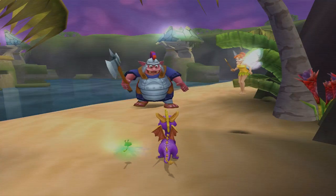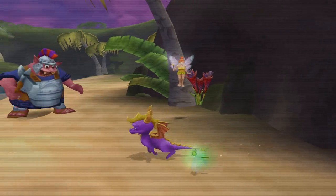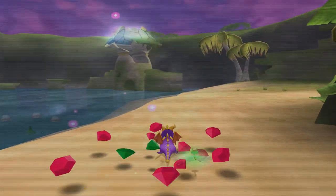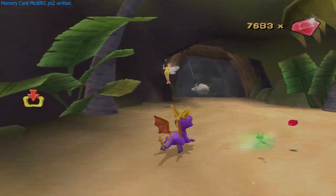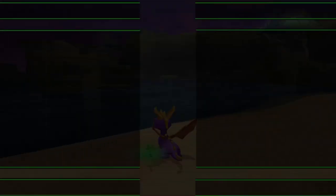Hey everybody, Nostalgia Scott coming to you guys with part 7 of our Spyro: A Hero's Tale playthrough. In the last episode, we made it here to the beach and did some random garbage quests like saving turtles. Now, I had a few issues with this game where the interlacing and stuff all got messed up.